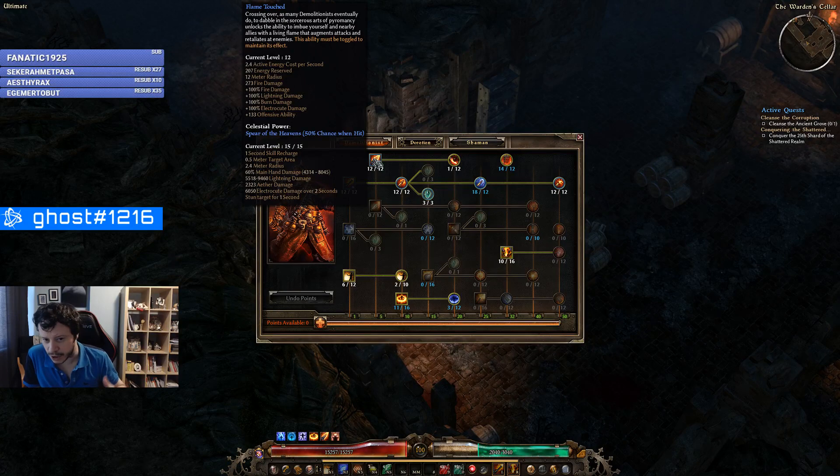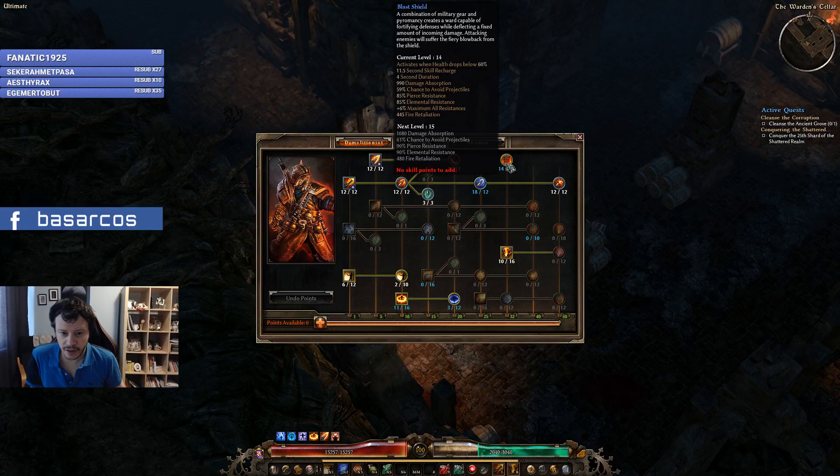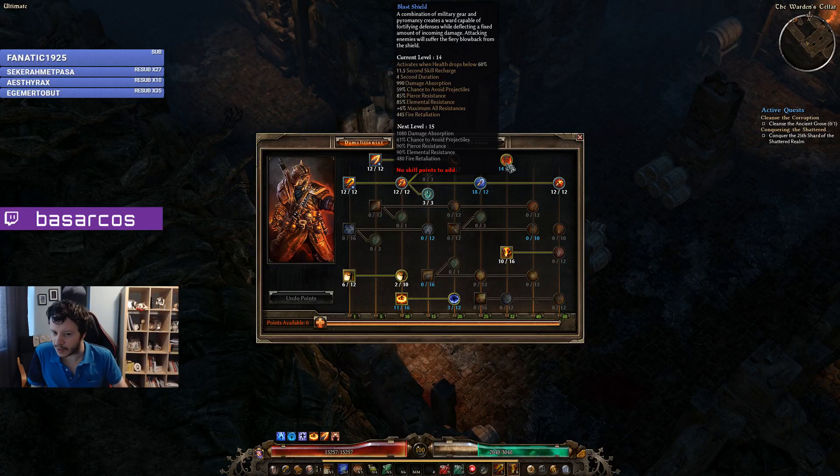We also get Searing Strike. Small abilities with a low level cap don't get affected by plus-all-skills, so we max everything here. We get Flame Touched maxed — that's a toggled aura that gives us more offensive ability and more lightning damage. We invest one point in here as it gives a little more damage, and that physical damage gets converted into lightning. We also get Blast Shield — a nice defensive proc that gives plus-six max resistances, activating when health goes below 60% with an 11.5-second recharge and four-second duration.